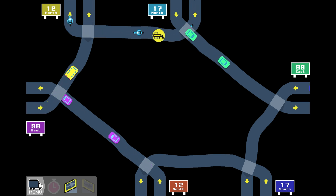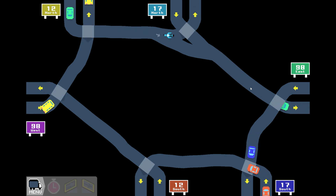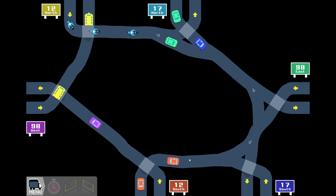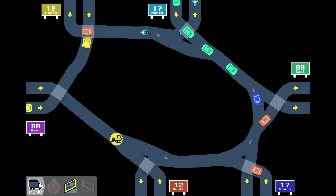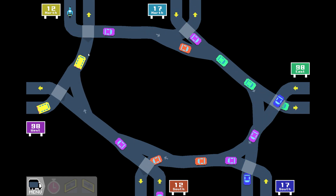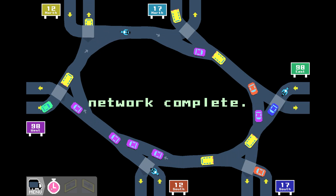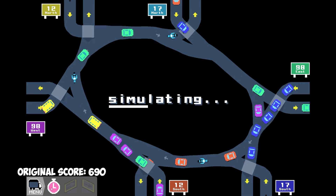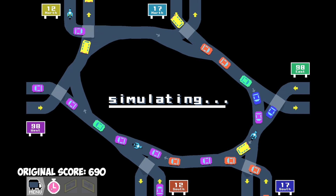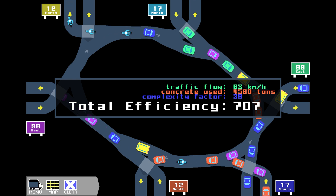The real finicky part here is to build the connections really nicely - they cannot be too short so the cars do not stack up. So let's see what we can do. We're going to come down to here, build it a little bit longer on purpose, and we're going to do this all around - build them a little bit longer than they're supposed to be on purpose. I believe that is a little bit the trick on this map. We're going to come out of here and all the way into there. And I believe I was right - we are at 707. It's a tiny little improvement, but it's better than nothing.